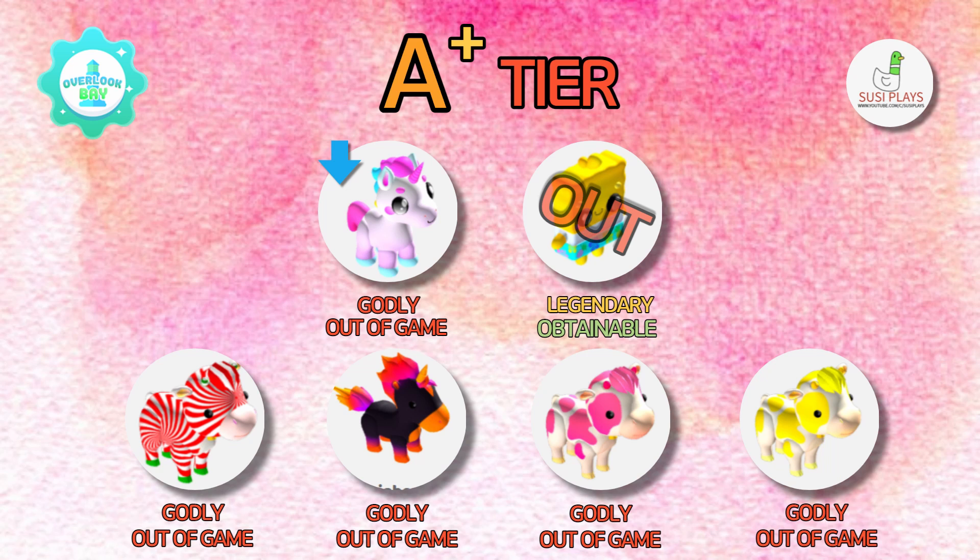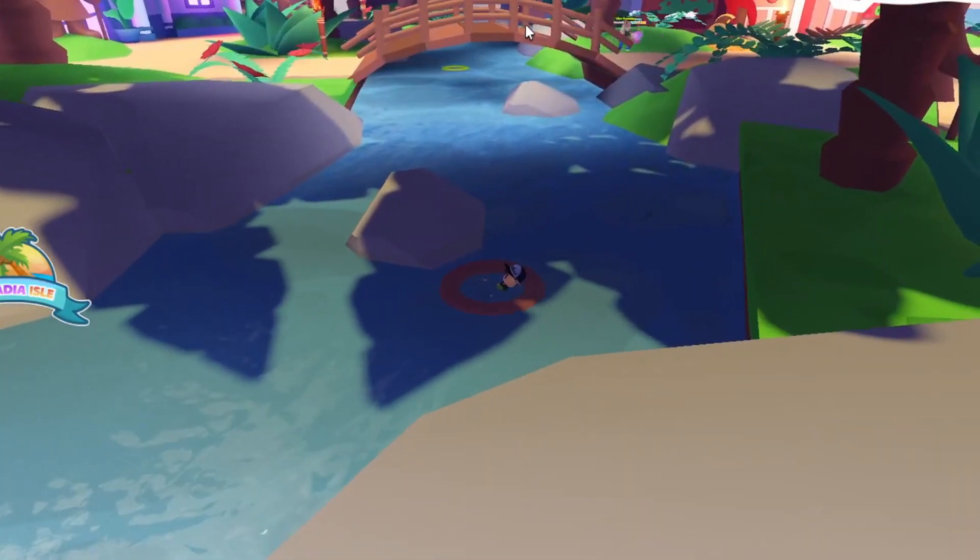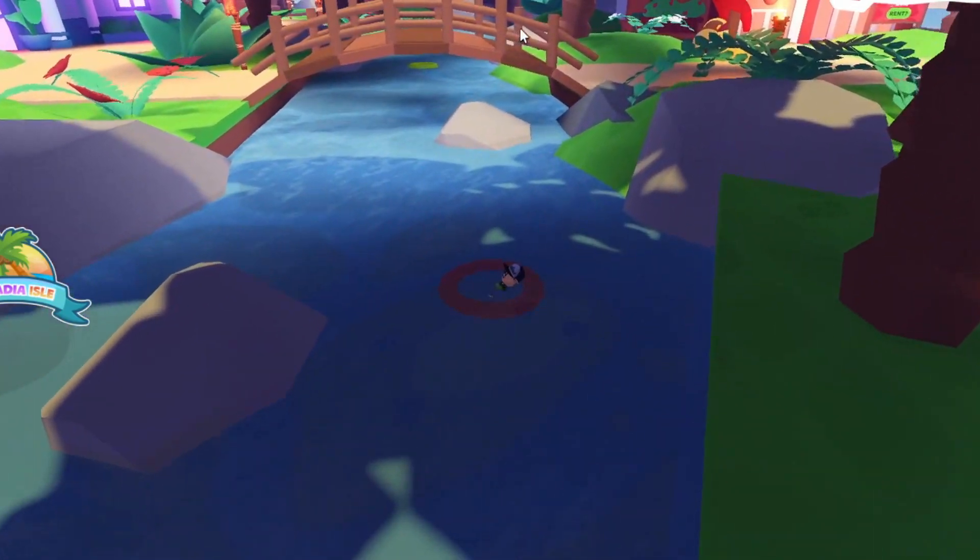Next we have the A plus tier. We have honey the unicorn which is slightly going down, but I'm pretty sure it will go up since it has just been out of game. We also have the new Sponge Rob pet that is legendary — it was obtainable until Overlook Bay actually took it out of the game, so if you had a Sponge Rob in your inventory, it is not in there anymore as they have removed it.